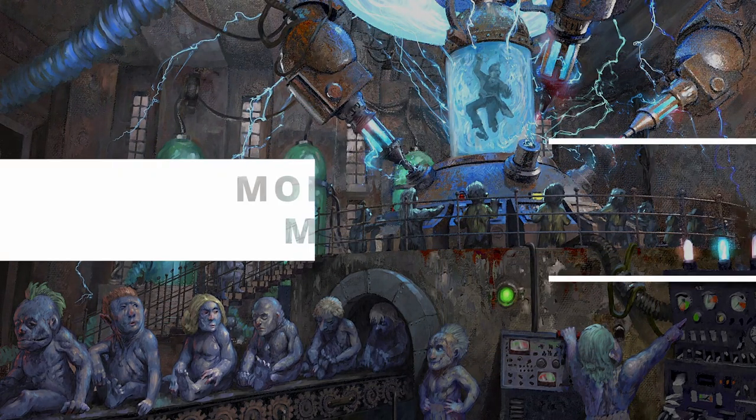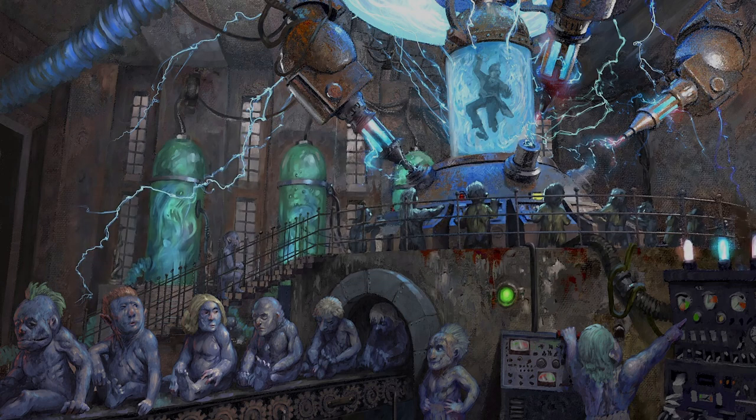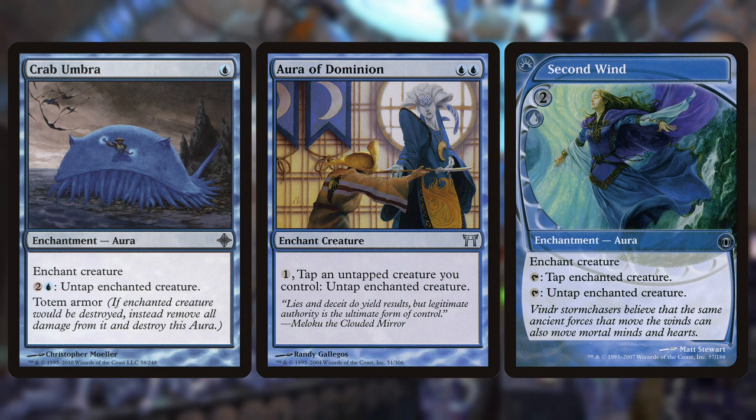Turning one creature into a huge flying zombie per turn is decent, but it would be better if we could make multiple. To enable that, we're running these cards to help untap Jerolf: Crab Umbra, which doubles as a protection card, Aura of Dominion, and Second Wind. Second Wind is a little odd — it appears at first glance like you're tapping the creature it's enchanting in order to untap it. But no, you're actually tapping the enchantment itself.